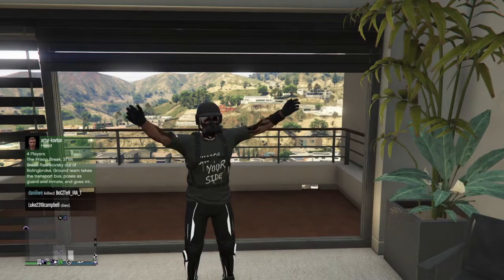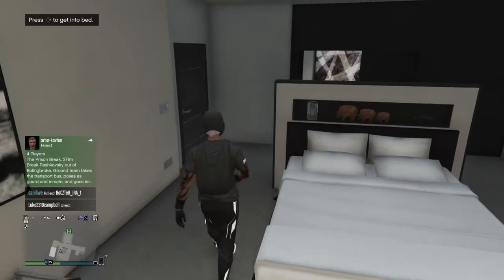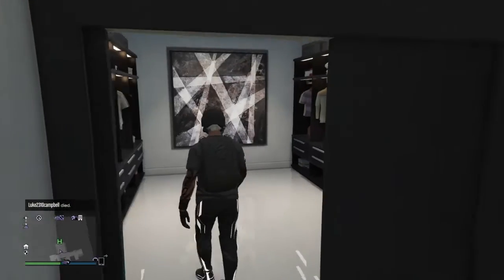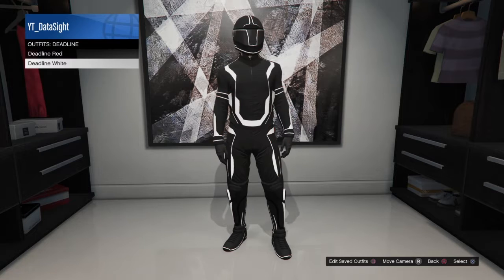What's up guys, Oshun here with another video. Today it's going to be on how to get this really cool model outfit with Tron shoes. What you want to do to start off is head over to your apartment and put on a Tron outfit — doesn't matter which Tron outfit. I'm going to be using the white one in this video to show you how to get this type of outfit.